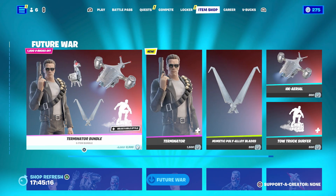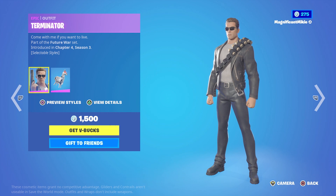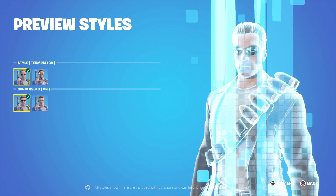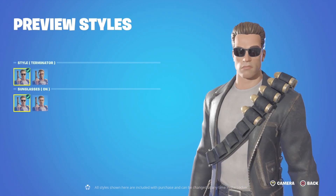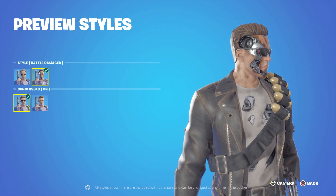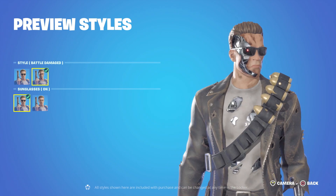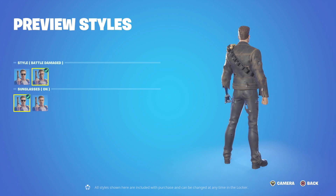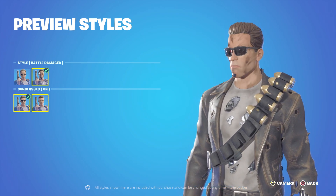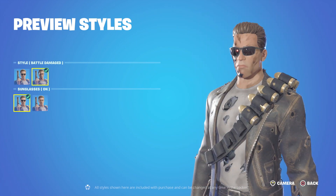Now we've got the Terminator Bundle — this is the new version with Arnold Schwarzenegger. You get the Terminator Outfit — come with me if you want to live — with selectable styles: straight up Terminator or Battle Damaged. The clean version looks exactly like Arnold Schwarzenegger. Battle Damaged is just like the movie — half the face gone with the robot skeleton exposed, the left arm robot skeleton exposed, all the bullet damage visible under the shirt in the jacket and the pants. Just looks really, really cool. And you can have sunglasses on or off, whichever way you prefer. Pretty cool.